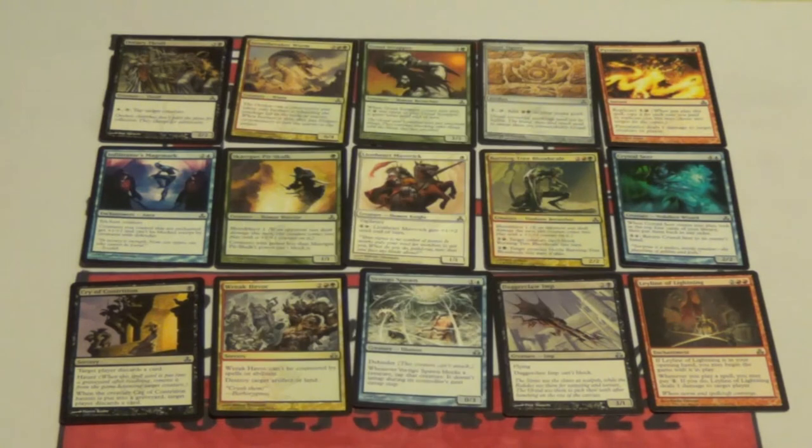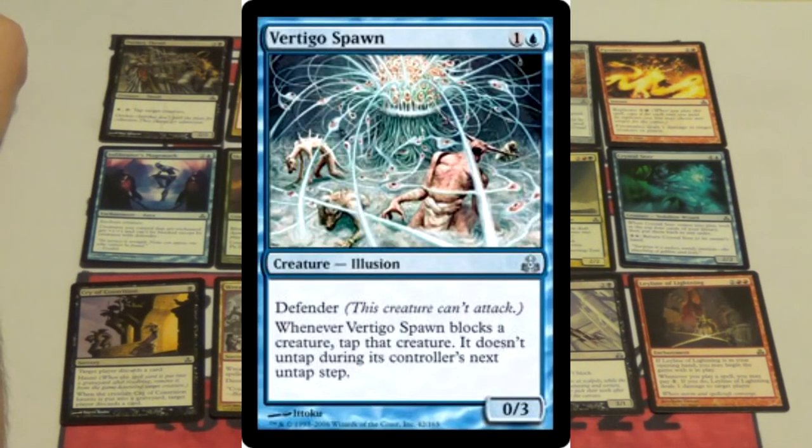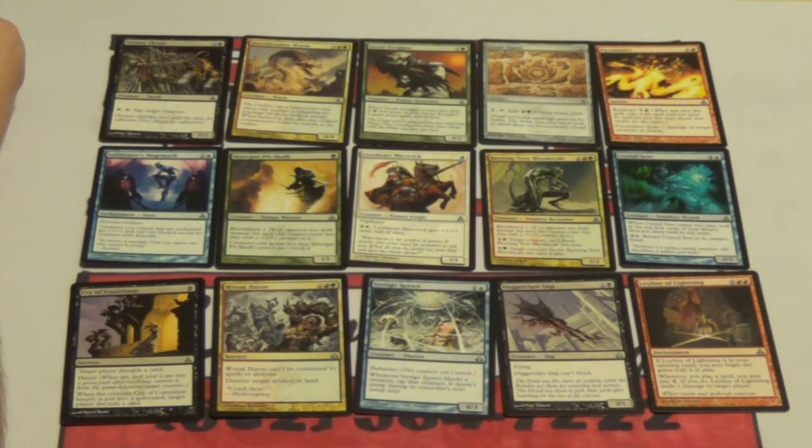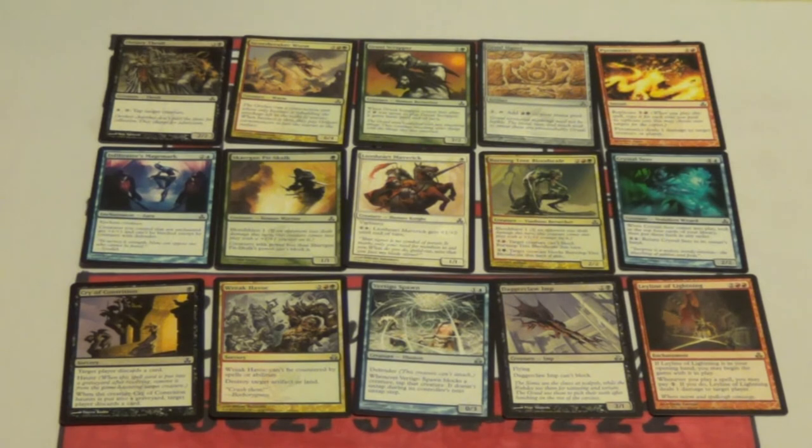Also, if I remember right, Vertigo Spawn — which is two mana, 0-3 Defender. When it blocks a creature, tap that creature and it doesn't untap during its controller's untap step. It's serviceable. It's not my pick by any means, but it's serviceable. This pack's actually pretty bad. Gruul Scrapper is playable in red-green, but you want it to wheel — you would never take it first pick.